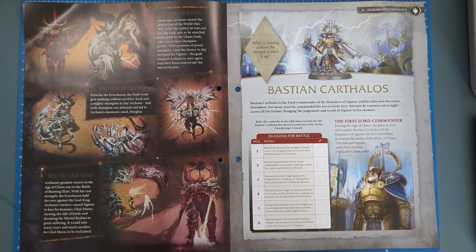Really cool and very interesting champion. Moving on, we have our page for Bastian Carthalos. Bastian Carthalos is Lord Commander of the Hammers of Sigmar and he rules over the entire storm host. For many years he commanded his forces from Azyr, but now he ventures out to fight across all the realms, bringing the judgement and wrath of Sigmar to his enemies. Bastian Carthalos is the first Lord Commander — during the Age of Chaos, when the gates of Azyr were sealed, he led the Hammers of Sigmar, the first storm host, to cleanse the realm of the forces of Chaos, and this feat saw Sigmar name him first ever Lord Commander.